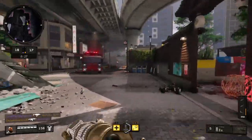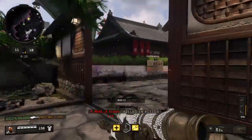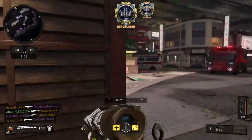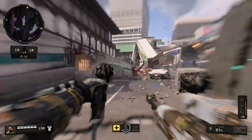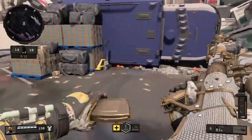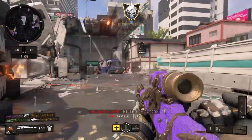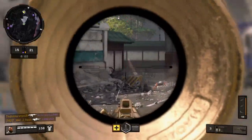Diamond Camo, if you guys don't already know, actually has some special effects too as you get kills with it. If you get five kills in a row, which equals one Bloodthirsty, you get this purple-type camo on. It's basically Diamond Camo but purple. It's really sick — I actually get it right there in this clip. Doesn't that look sick, guys? Yeah, it looks absolutely amazing.